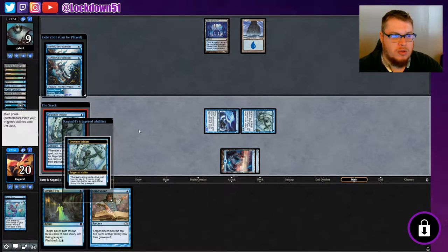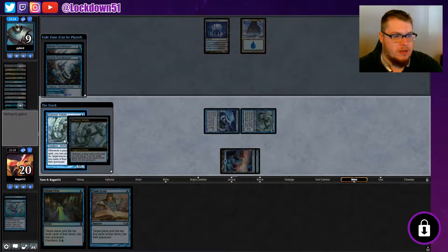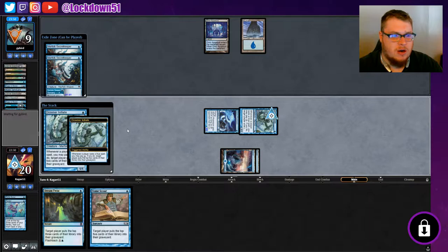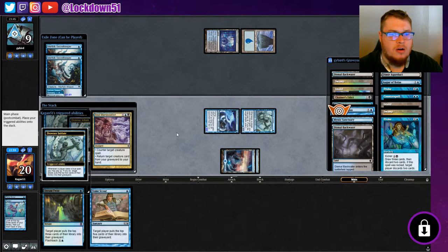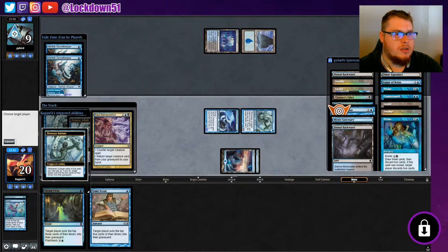With multiple Drowner Initiates, we can keep milling them even through counterspells. I should be saying same target on these — pretty much always going to be milling them. They played a counter targeting a creature spell and then returned a creature from their graveyard to hand — they're taking back Augur. That's pretty nice.